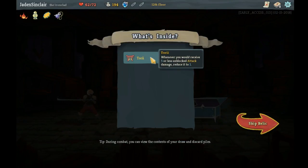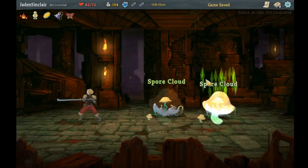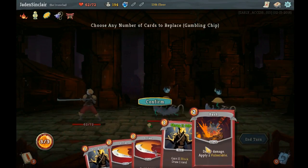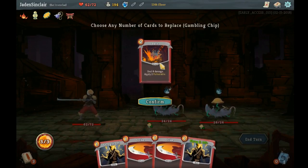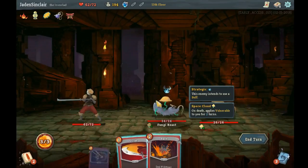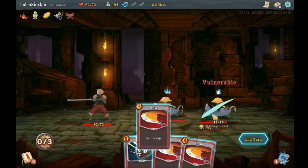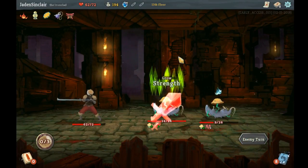'Whenever you would receive 5 or less unblocked attack damage, reduce it to 1.' That seems great, especially against enemies that do multiple small attacks. Let's not replace Bash — I want to use that Bash. These things are all going to go away so we'll cycle through to them faster. Let's hit you with a Bash and then Strike you — next turn you get killed by a normal Strike.